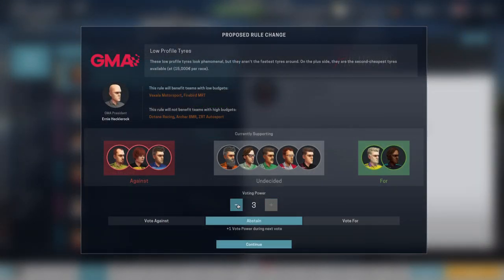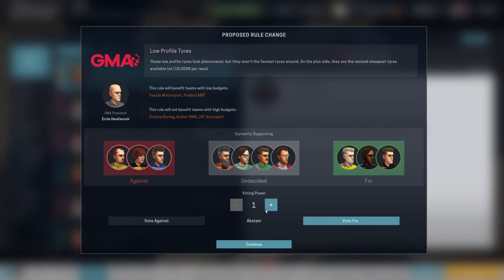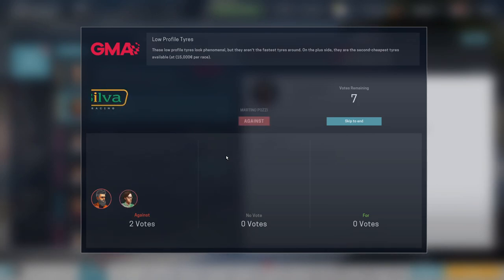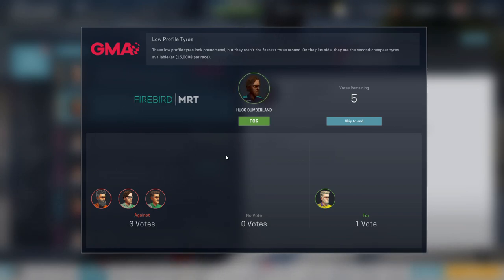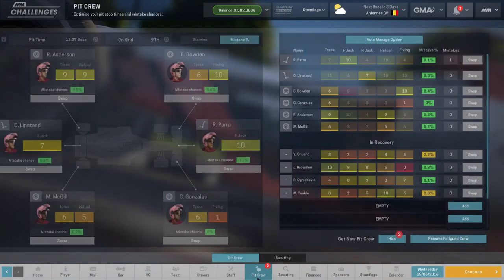I have like three votes because I abstained last time. These low-profile tires look phenomenal but they aren't the fastest around. On the plus side they are the second cheapest — I like cheap. So I'm four, but I'm not gonna put in all my voting, I'm just gonna put in one. I'm quite certain about that. There are more against at the moment — four against. Oh my god, it's gonna be against, right? Okay, that's fine.